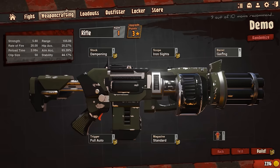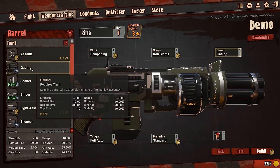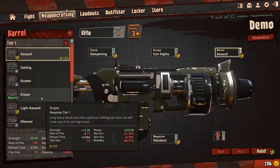Next up, barrel — this is where it gets tricky. The standard assault barrel is for rifles with a medium rate of fire, most effective at medium range. Gatling has a much higher rate of fire but you lose a lot on hip fire accuracy, range, aim accuracy, and stability. Scatter shoots in a wide arc, short to medium range, offering very high damage at close ranges. Sniper is straightforward as well. What you need to do is recognize what kind of gamer you are and pick what best suits your play style.